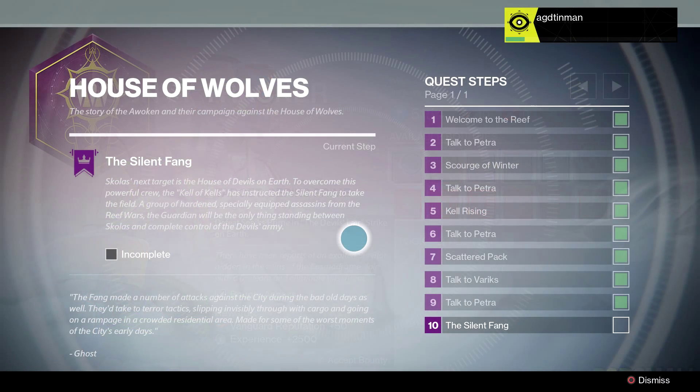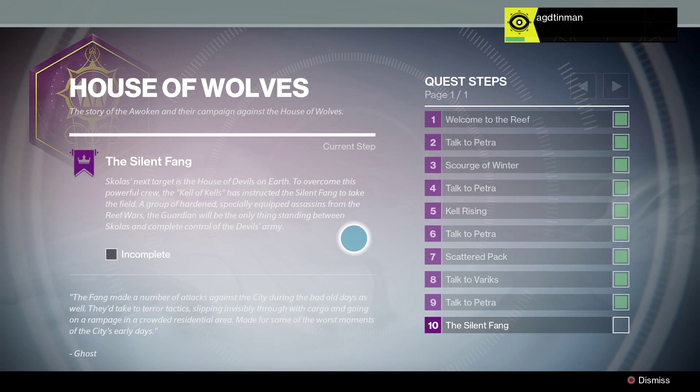As we can see here via the first screenshot, a sneak peek from Bungie this week, we can see that House of Wolves is the actual quest being done here — the story of the Awoken and their campaign against the House of Wolves. We're doing the quest in the House of Wolves and the last step is the Silent Fang. He's completed all the other steps and this is from the quest screen in your pause menu. This is going to be amazing.